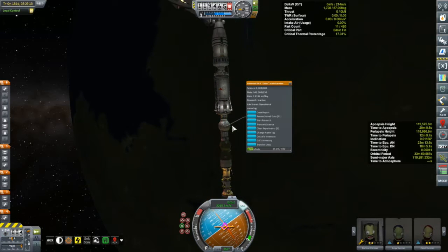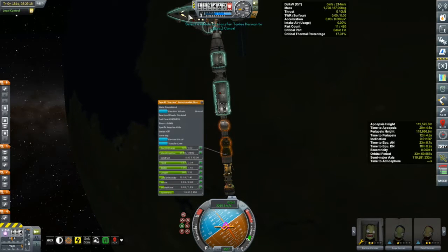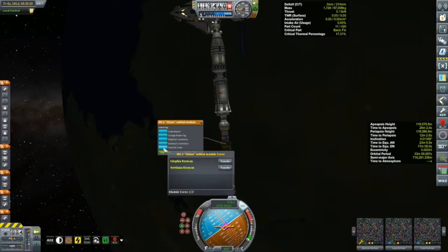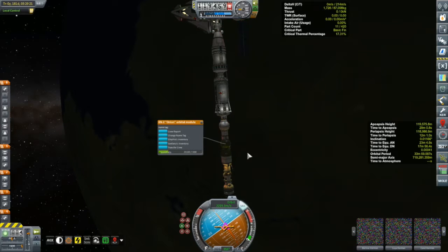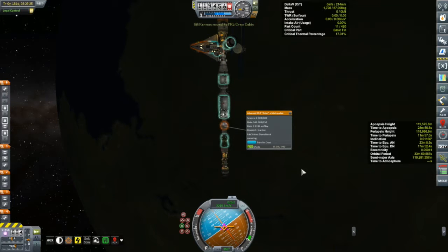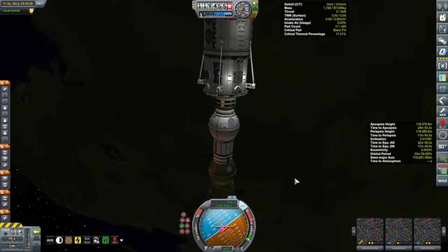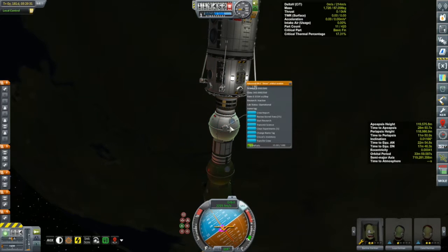This puts 12 Kerbals on this station. So it's time to start transferring Kerbals around and getting some of them back down to the surface. I was originally planning on taking the entire crew of the Karine that just came back from Minmus and bringing them down so they can all level up. But I've decided to do all but one, because I'm short an engineer for my next Karine mission. I want to leave an engineer on the station and bring an engineer with the Karine, and I only have two engineers in space right now.